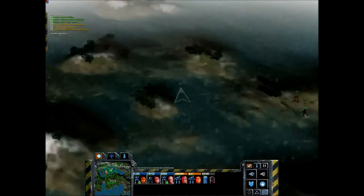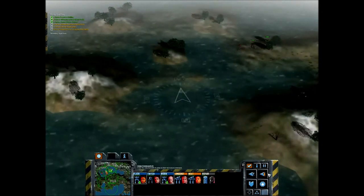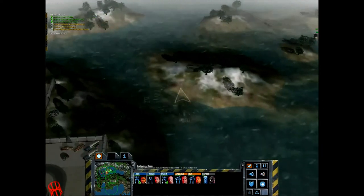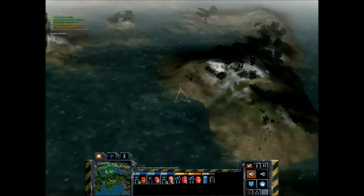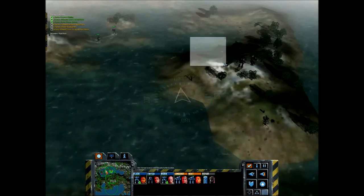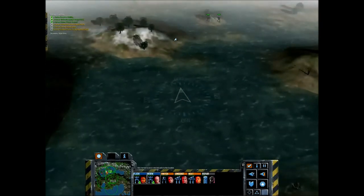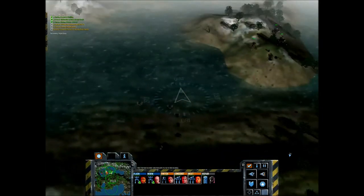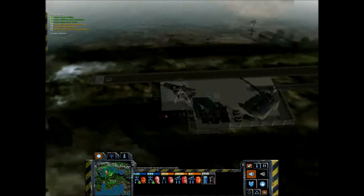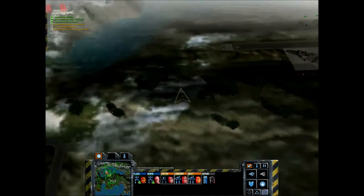The jump-capable mechs can still go between the islands, which will give us a flanking advantage. Bring any jump-capable mechs up to these side islands around here, then move your main forces towards the front. What we're going to do is basically just flank the base.